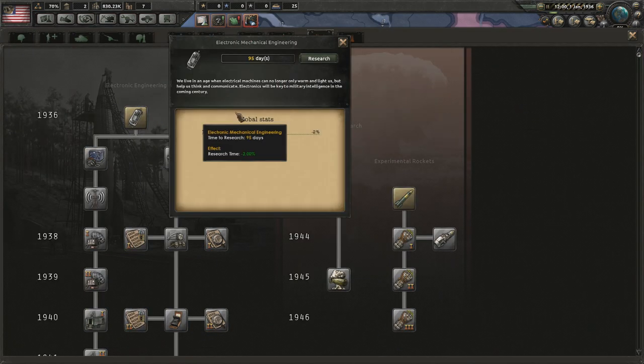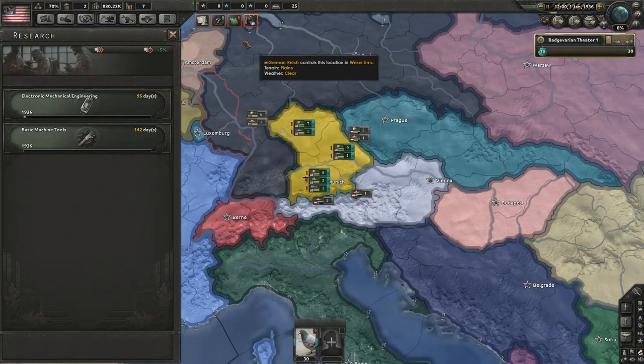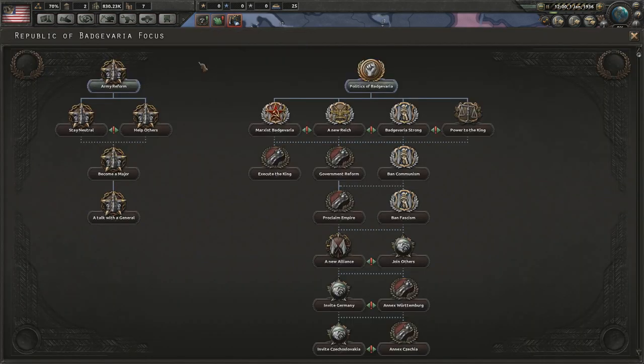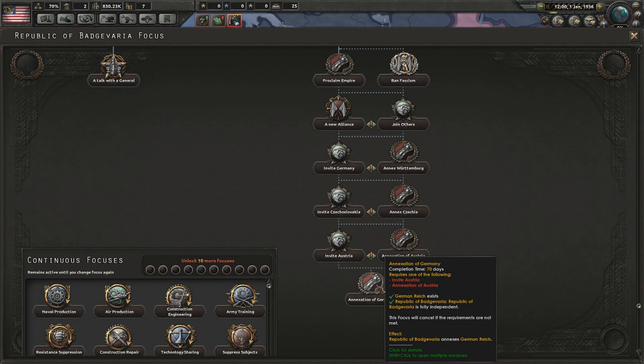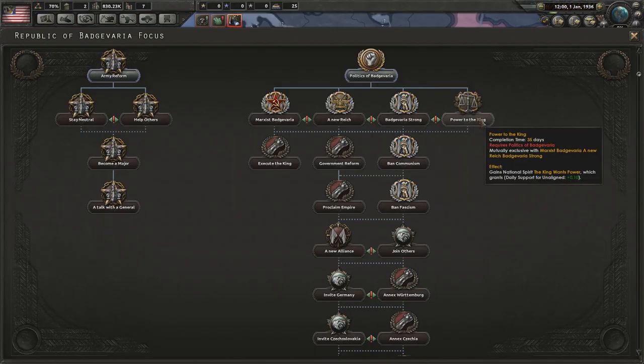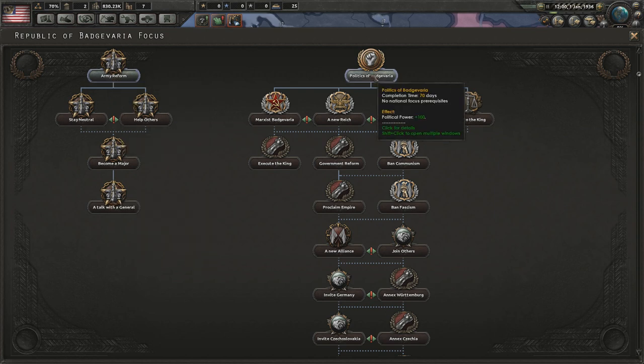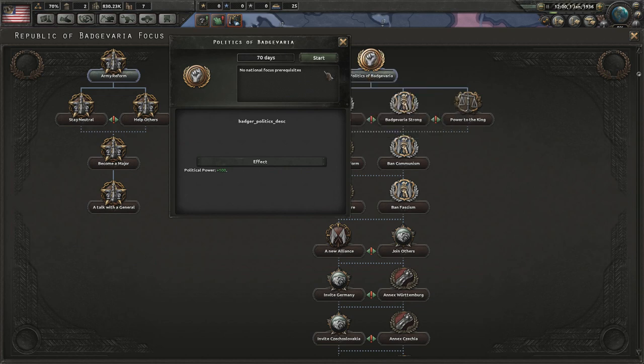Only two research slots — that's pretty typical with minor nations. And it's got a unique focus tree where you can just annex the German right... Badgerveria strong! Or power to the king, or we do army reform and do a talk with the general. But to start with, let's do politics in Badgerveria.